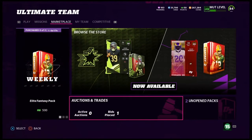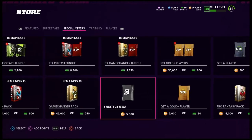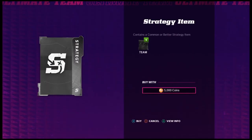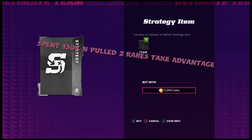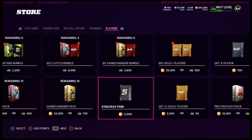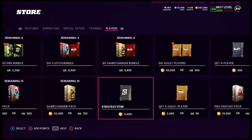Another way to get them is to go into the store and browse the marketplace. Go to players, click on strategy items, and just reflip — you can get a common or better strategy item for only 5,000 coins. You can literally just sit here and reflip trying to get a rare one for only 5,000 coins, though it is based on luck. Those are the main ways to get strategy items; there are probably other ways like solo challenges as well.